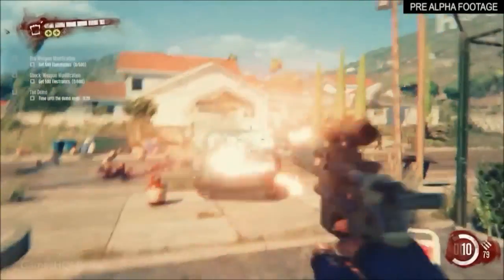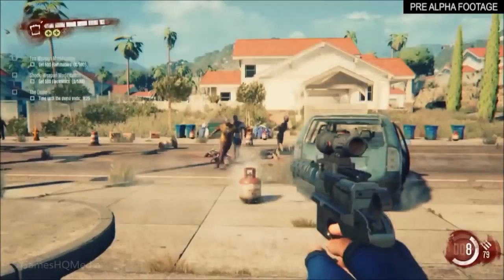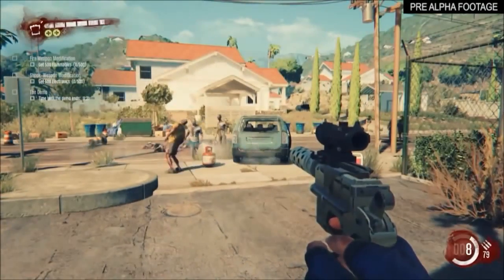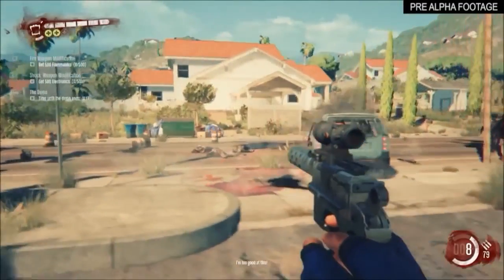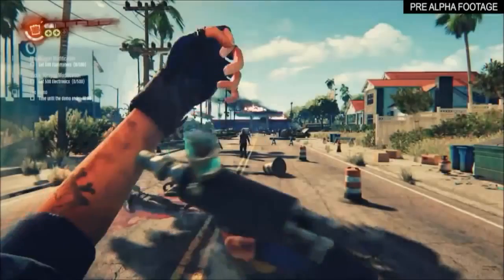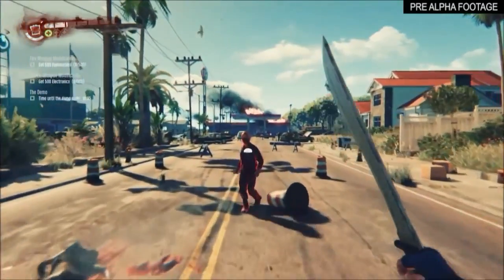You can absolutely go in and tear some stuff up and get blood and gore all over you and not really worry about it. I'm probably still going to worry about it because I don't want zombies attacking me. But we have some gameplay on screen now, and they have what looks like a pistol there. You guys have done some really good things with some of the melee weapons, including adding some elemental effects.